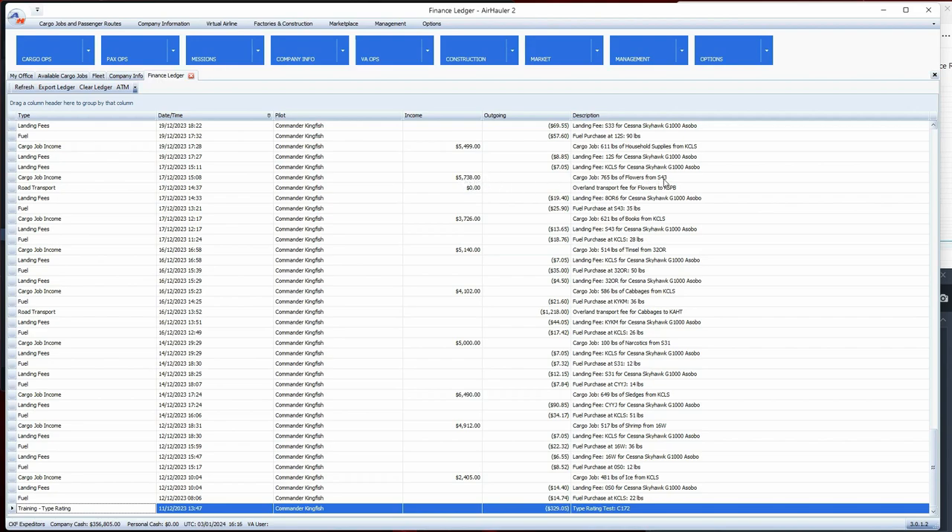I had a second problem - I made a delivery of flowers to S43. I actually landed at S43, but no matter where I parked it kept saying I wasn't at my airport. The overland transport fee was zero dollars so I didn't lose anything, but I think another nearby airport was influencing the proximity detection. Sometimes that happens - just something to be aware of, but overland transport is a viable option.